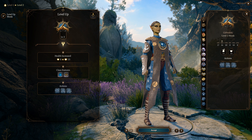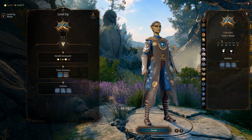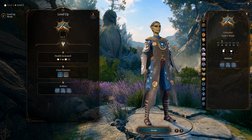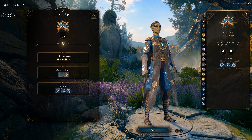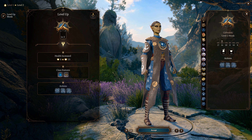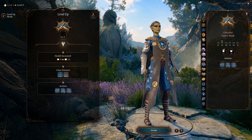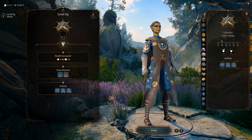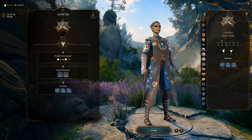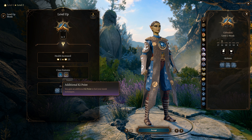Now it's time to level up our monk from 2 to 12. Our hireling will definitely help with that. Please note you're going to be using cloth armor or robes and your fists — no weapons at all — throughout this build. This way you get the extra attack and benefit from Tavern Brawler when we reach level 4. At level 2, we get an additional ki point and Unarmored Movement — as long as we're not wearing armor or using a shield, our movement increases by 3 meters.